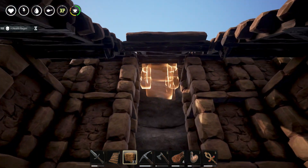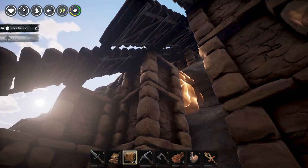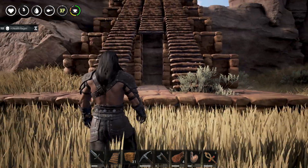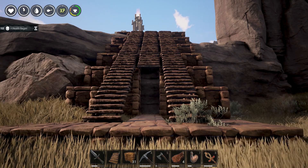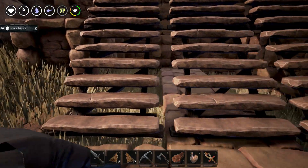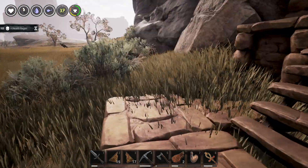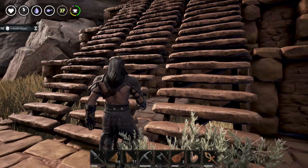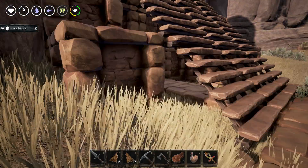I'll make a little bridge here since it doesn't have a foundation. Going to fill in these stairs so it looks like three stairs next to each other all the way up. It's all fixed up and looks great! I love the double stairs — if we went wider it would look even better, but the gate is three wide so we're left without a choice.